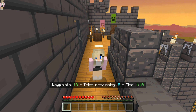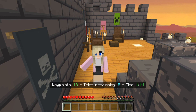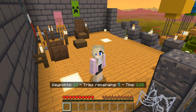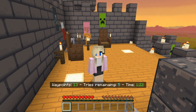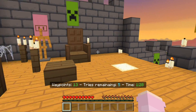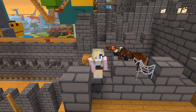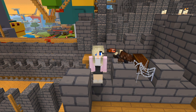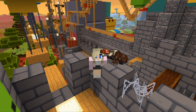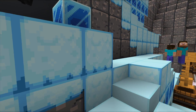I was wrong about there only being five easter eggs hidden in this world, because I did find a sixth one — and now I feel like there are even more that I missed. If you play the Tough Golem parkour, which is the hardest one, after you get through the majority of it you're up on top of this little castle bit. And if we just keep going a little bit, here is a vulture! In the 2019 biome vote, the badlands was one of the options, and in the badlands was the vulture. Now he lives at the top of this parkour.